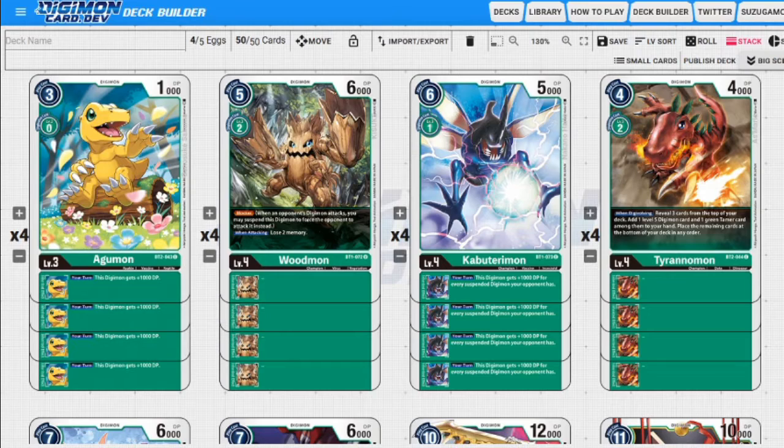Next up we have Kabu Terrimon and this is our quote unquote vanilla - it's the only one-to-evolve green card we have. Six to hard play, which is very expensive, and 5000 DP. However, Kabu Terrimon has an inheritable skill that says this Digimon gets 1000 DP for every suspended Digimon your opponent has. So the more your opponent has suspended, the bigger your stuff gets - their stuff isn't dying to security checks and you can swing over your opponent's Digimon under the right circumstances.